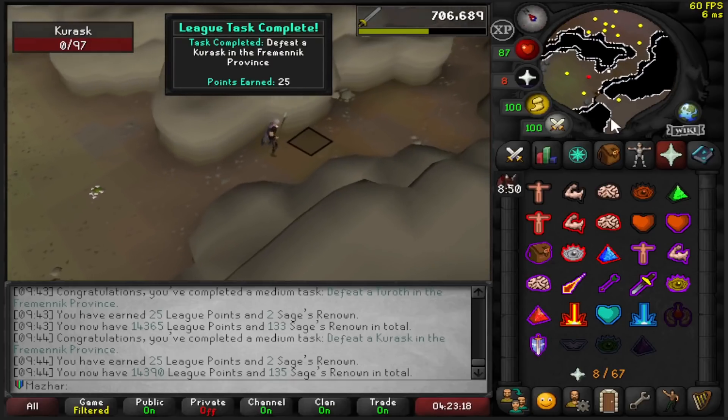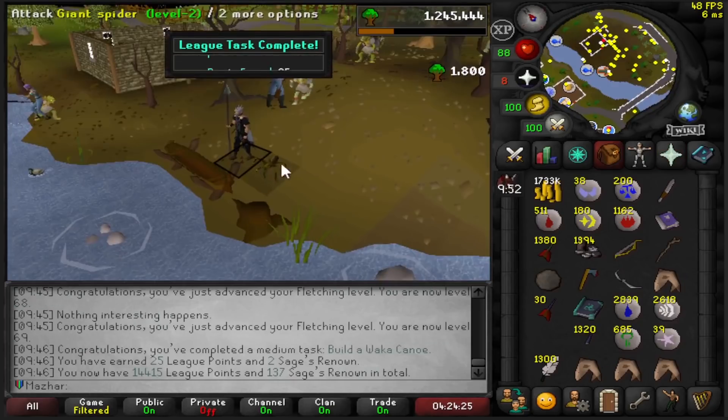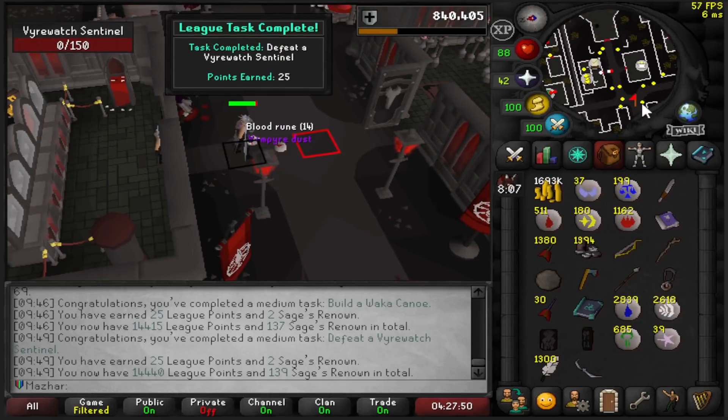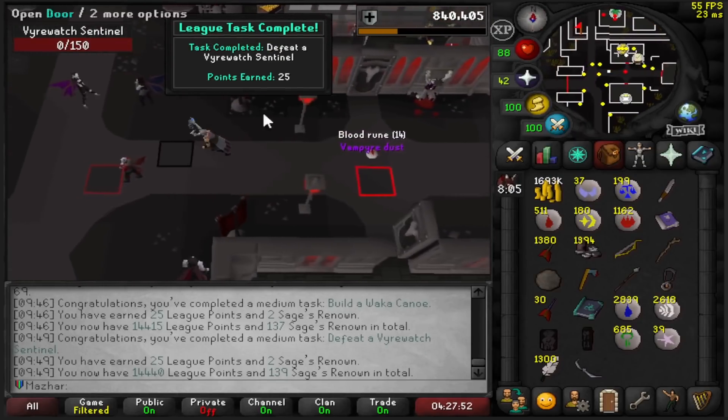Kill a Kurask: 25 more points. That's it for the Slayer Caves. Build a Waka Canoe: 25 points. Defeat a Firewatch Sentinel for 25 points.